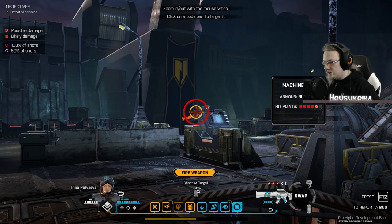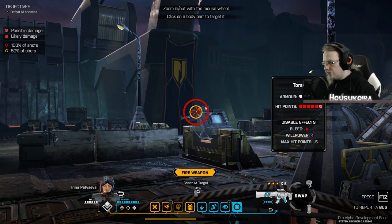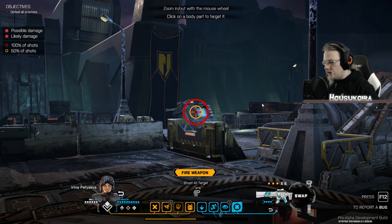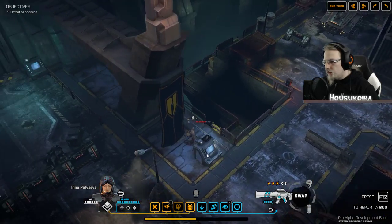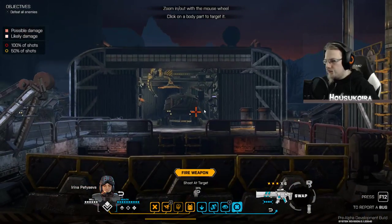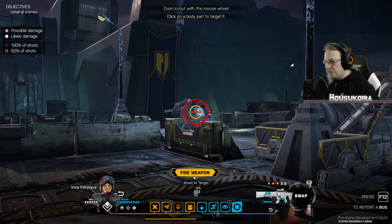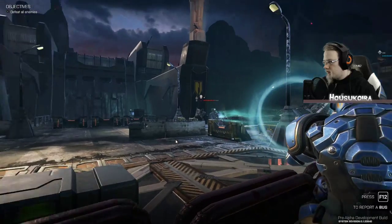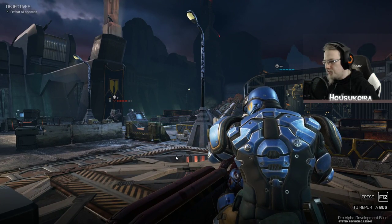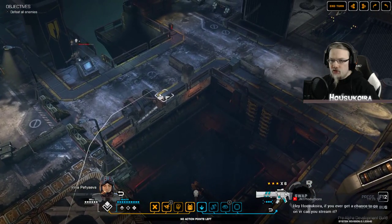I'm going to try to destroy his cover. It looks like it's too close though. Maybe I can even hit the alien a little bit. It might be a better idea to try to destroy the cover — he's behind that thing. Let's try that. He's probably shooting back.